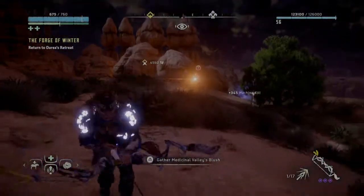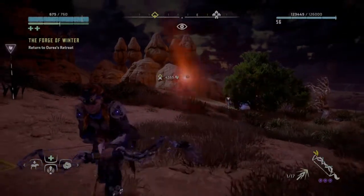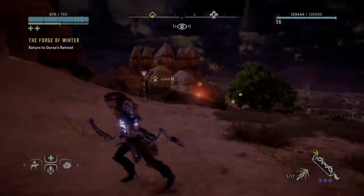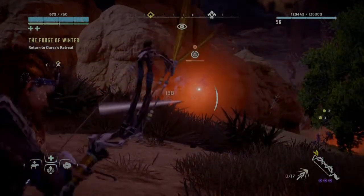This machine has more armour on the head, so it makes hitting them in the eye a lot harder. It also has a ranged attack which, if not dealt with quickly, can soon cause some damage if your attention is on another big machine. This machine can be overridden but cannot be mounted.